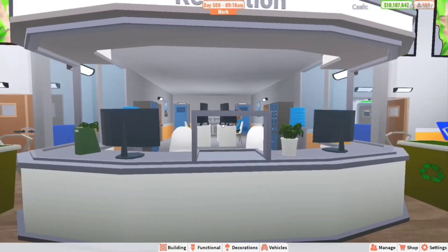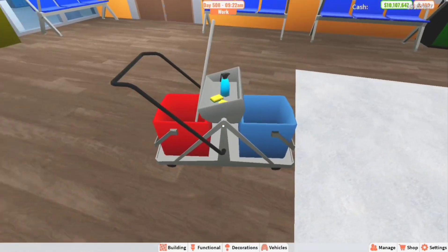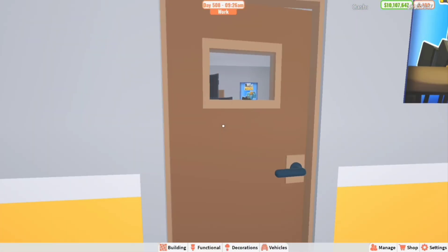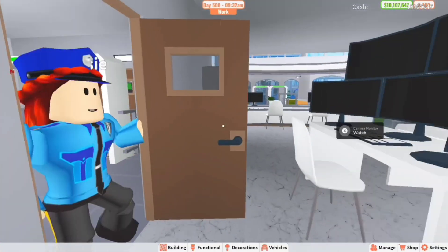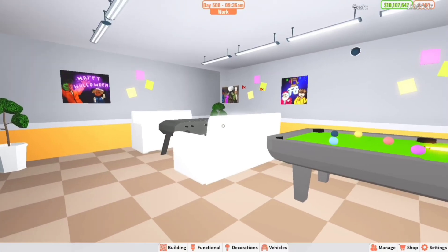Walking in here to the reception, it's a nice big open space with the reception desk — somebody obviously must have spilled something. Then walking back here is like the main little office area; there's a bigger office I'll show you guys later.